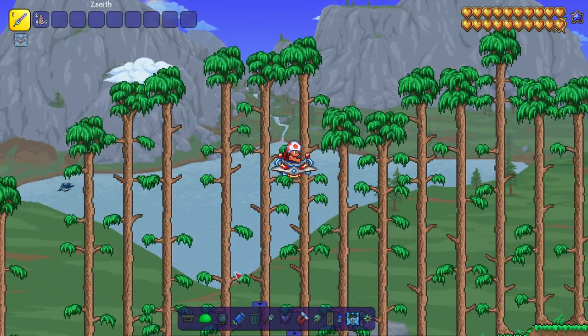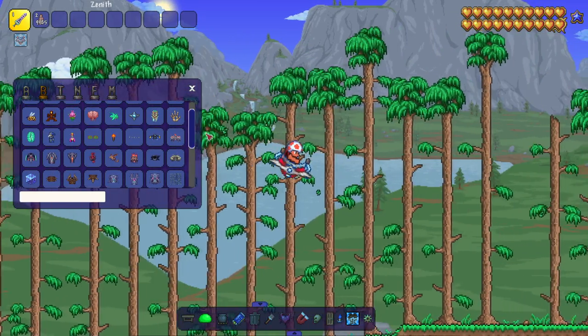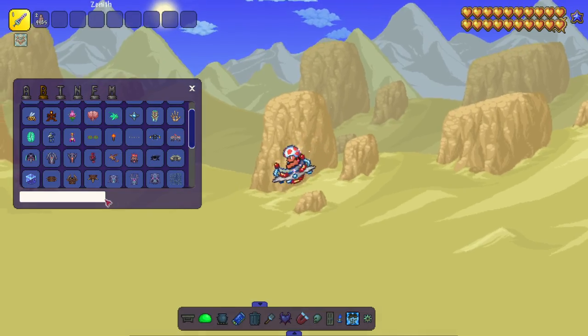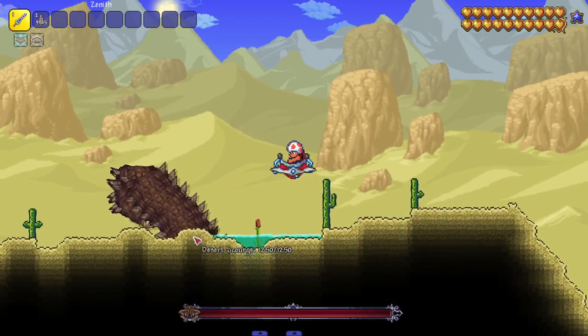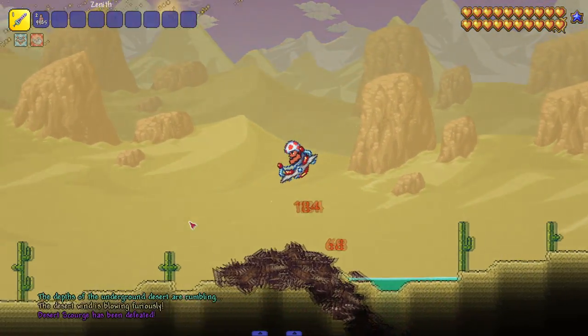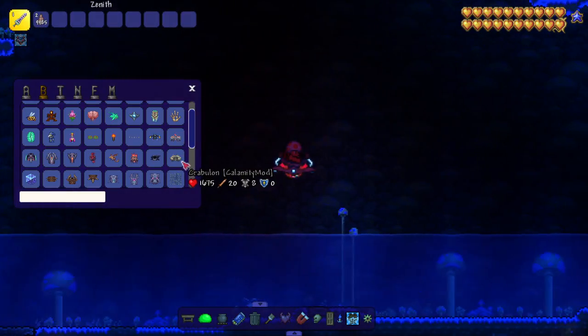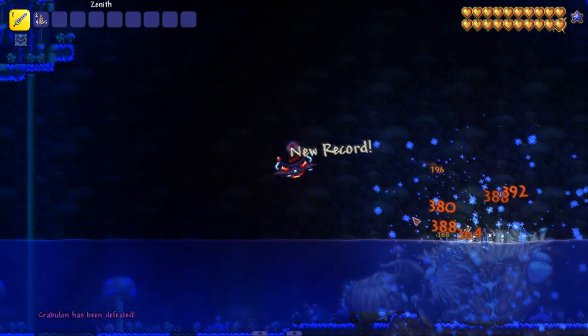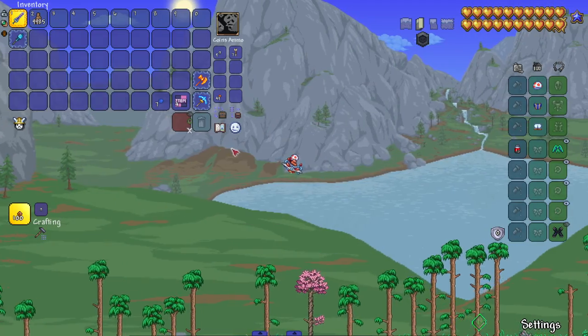The first thing I want to do is use the Zenith against some Calamity monsters — I gotta see it in action. Let me go to the desert, get a random boss — not really that random, I'm specifically choosing. Let's just see it in action. Yes! I've always wanted to see that. How long do you guys think before they nerf this weapon? Probably fairly soon.